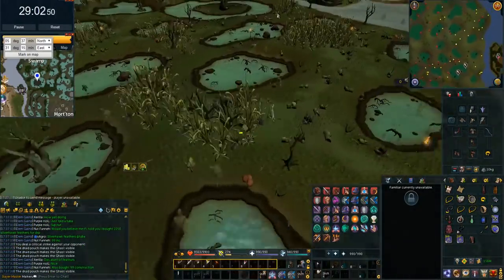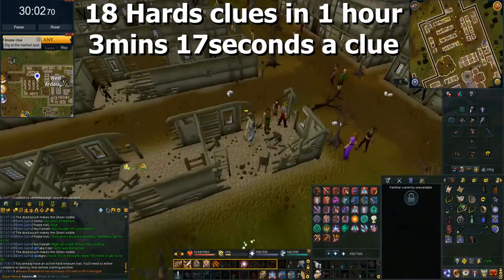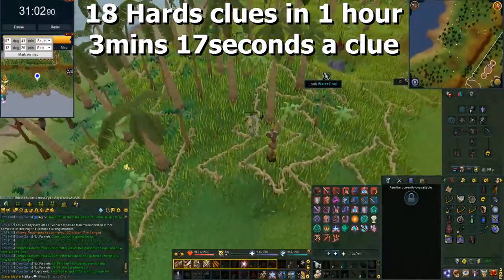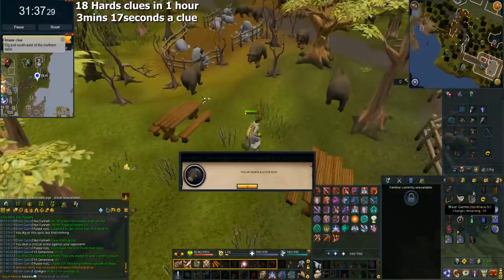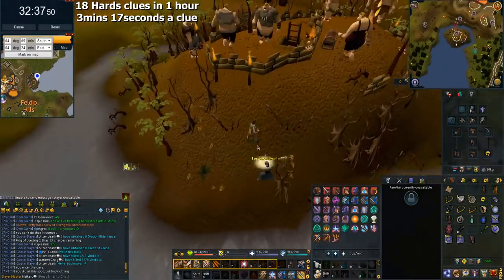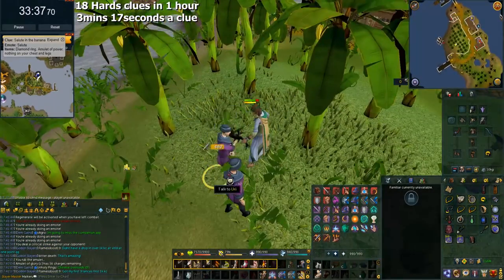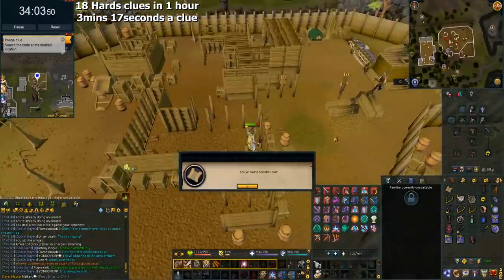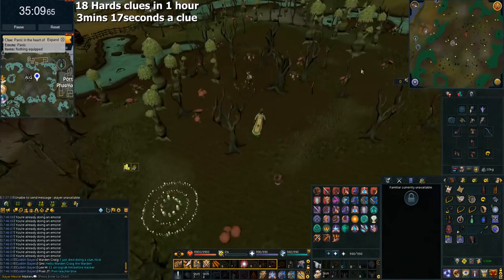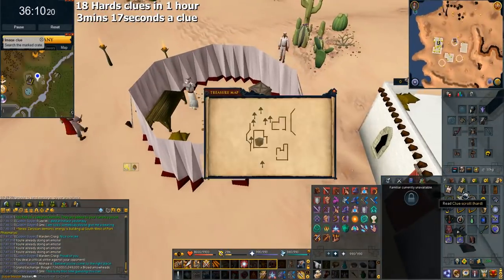Over all 60 minutes I managed to get 18 hard clues done. 18 hard clues in just under 60 minutes worked out to be 3 minutes and 17 seconds per clue. Like I said, I do 3-4 minute hard clues pretty consistently and that's on the lower end of this estimate. Some clue scrolls I've done before when I've been lucky and not had many puzzles at all, I've gotten done faster. I also messed up a couple of times, like being on Lunar spellbook. If I didn't make these mistakes I would have been faster. I also messed up on a couple of puzzles — one so badly I had to redo it — but I still managed to get an average of 3 minutes 17 seconds per clue.